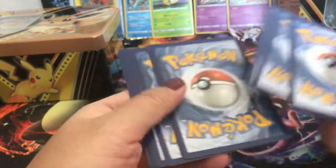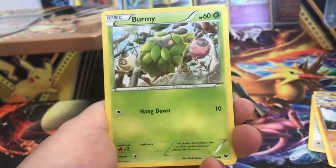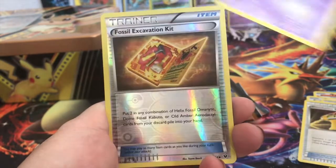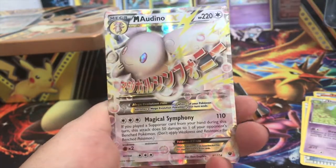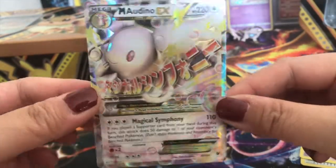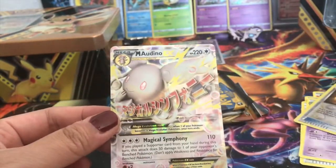Here is a code card for you guys. Alright, first up Fates Collide — we have a Fennekin, super cute, Meowth, Larvitar, Burmy, Cottonee, Cinccino, Devolution Spray, Duosion, Excavation Kit, and a Mega Audino EX. Very cool, very pretty — oh my goodness, that's awesome! I love that so much.